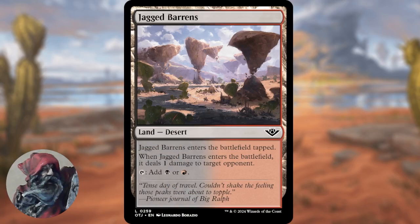Coming in at number one, we have Jagged Barons. It is a land with the desert type. Jagged Barons enters the battlefield tapped, and when it enters, it deals one damage to target opponent. You can tap it for black or red mana. This is one of the new lands from a land cycle coming out in this set — all of them have a different color pair and all deal one damage to target opponent on ETB. This is probably the main one I could foresee seeing play, though I could potentially see the others making it into decks as well. I have heard some talk that this will now replace Rakdos Carnarium.